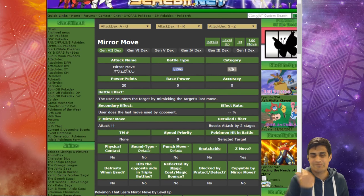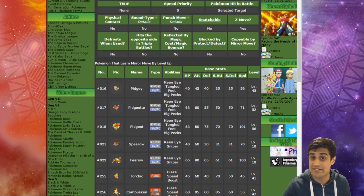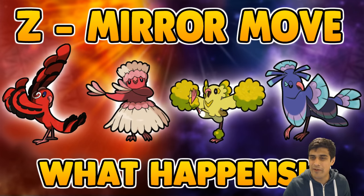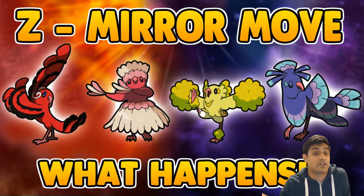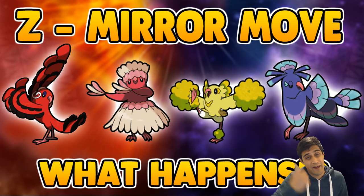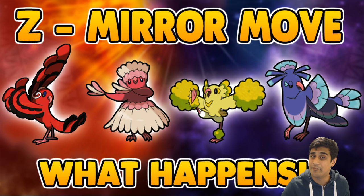Mirror Move is really useful because you can do some fun stuff. Having a Flying Pokémon all of a sudden using a Ground type move — that's pretty interesting, not something you'd expect. So there you have it with Mirror Move. I hope that was useful and fun to demonstrate. Go out there and play around with Z Mirror Move — maybe even sneak it into competitive play, who knows, it might work out. If you enjoyed this video, please smash that like button, and if you're new to the channel hit subscribe and ring that bell. My name is PhillyBeatsYOU — I appreciate you guys for watching and I will see you in the next video.